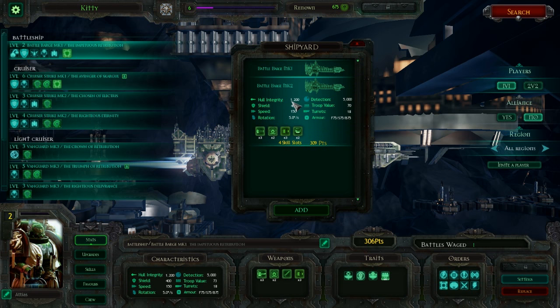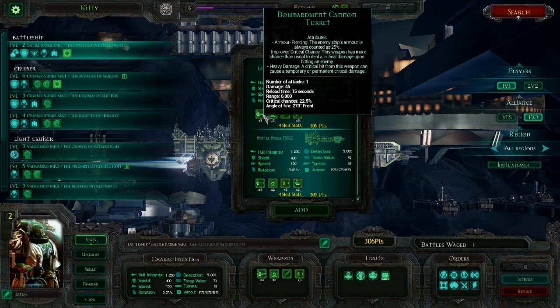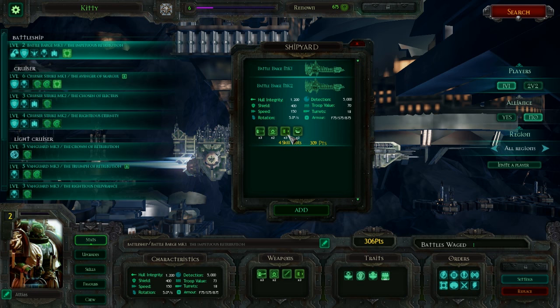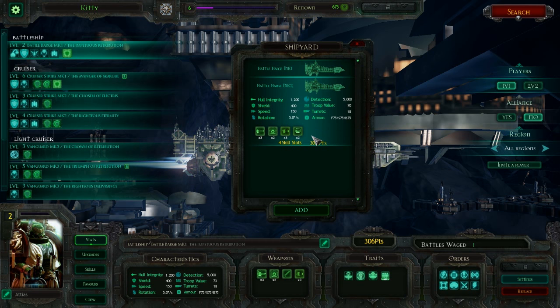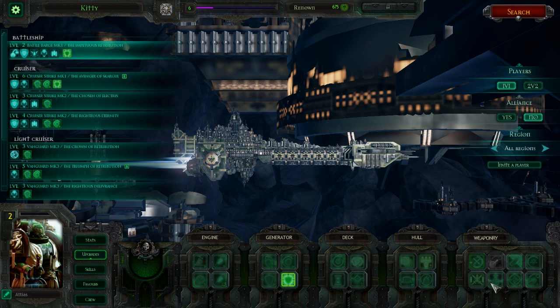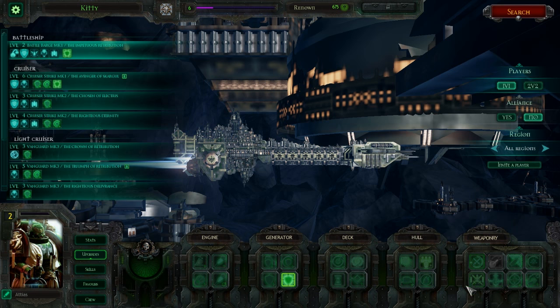So you'd take the Mark II for reliability and range, whereas you'd take the Mark I if you really want to lay the smack down with high criticals, high damage, and torpedoes. The Mark II still has carrier capacity, which helps quite a bit. The heavy prow lance having 9,000 range is pretty decent. But the Imperial Navy doesn't have many upgrades for lances — just refined lenses, which isn't great. So I don't really think lance builds are too viable for Space Marines, though you could go that route.